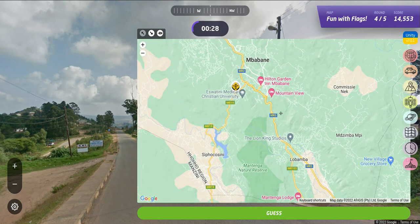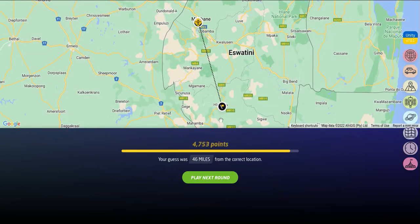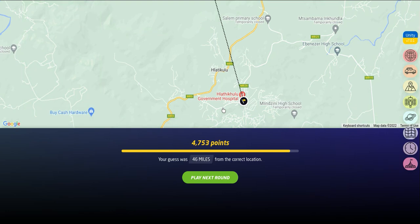Very interesting. We're going to go there in Eswatini. We are 46 miles away in the town of Hlaticulu. So Hlaticulu — don't know if I'm pronouncing that right — but 46 miles, Eswatini. That's the fourth round.